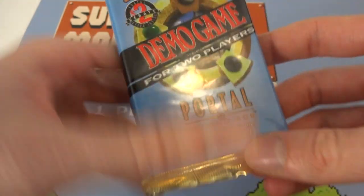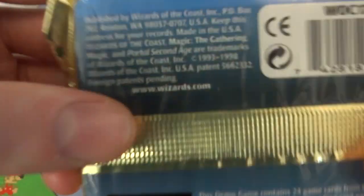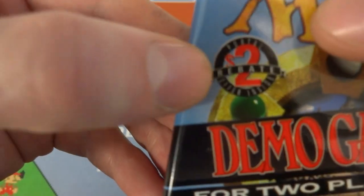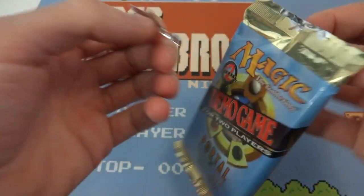Very interesting. Never saw this, and I thought it'd be really fun to open it up and check it out with you all, because some of you might be interested to see what it's about. This is quite old as well — 1998, I believe. It looks like it comes with some sort of Portal $2 rebate. I'll get $2 off a Portal pack. I assume that all of these have the same cards in each demo pack, but then again, I'm not sure. We'll see if there's anything pretty sweet inside.